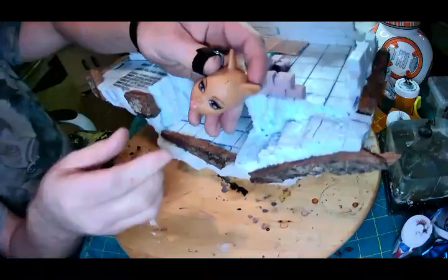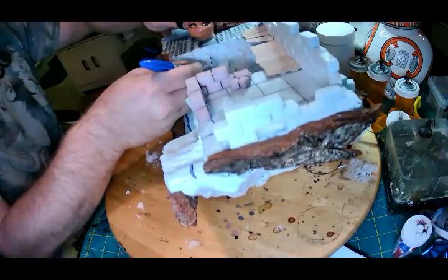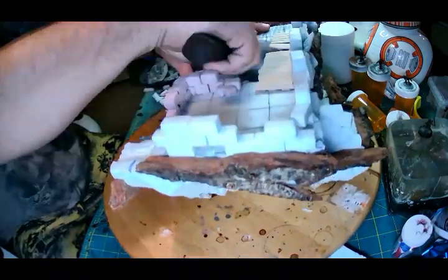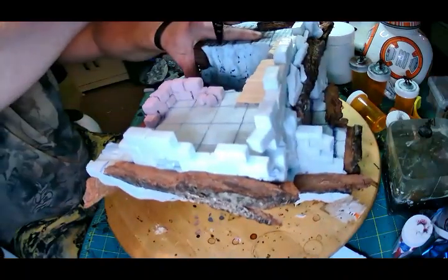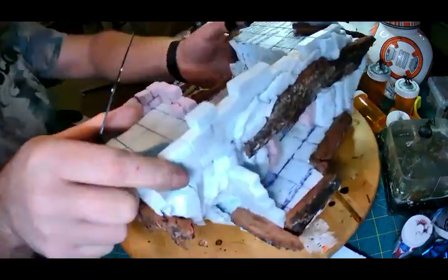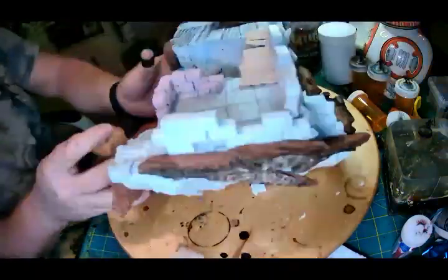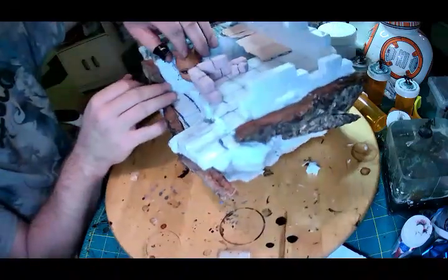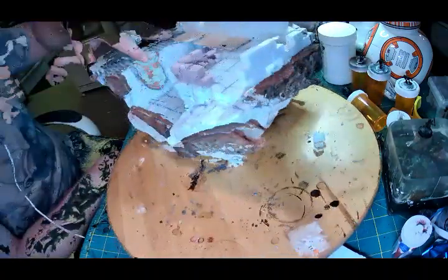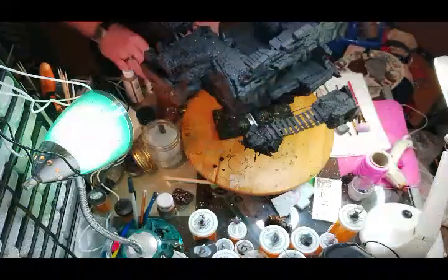I got these cool Monster High dolls from the Value Village in town. I'm gonna pull the heads off and sink them into the walls on either side, facing each other — for no other reason than it looks cool and adds a little more feature. Maybe that could be part of your plot or campaign — some crazy wizard who liked to create faces in the stone walls. And for hair, you can use hot glue to create it in layers, nice and slow, letting the glue dry between layers. I just glued the whole head in there and planned on filling the background with extra pieces of stone and more hot glue for hair.